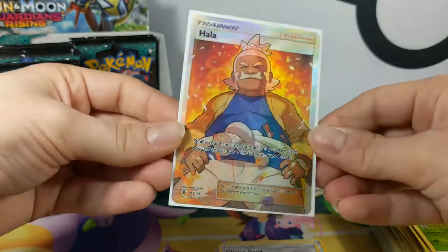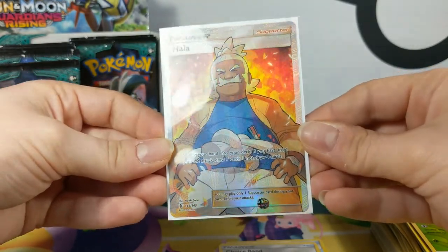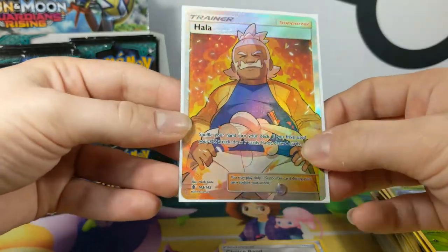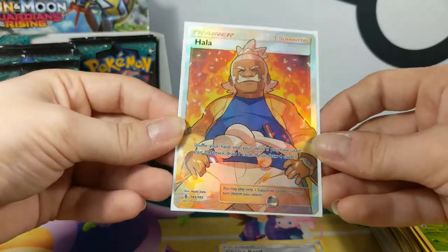Harla — shuffle your hand into your deck. And if you've used your GX, draw 7. If you haven't, draw 4. So basically you can never use it before you've used your GX. Love that — that's really nicely done. Matt, if you get the Hau, I'm swapping. I just like the Hau artwork better.